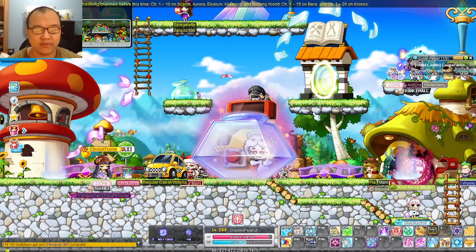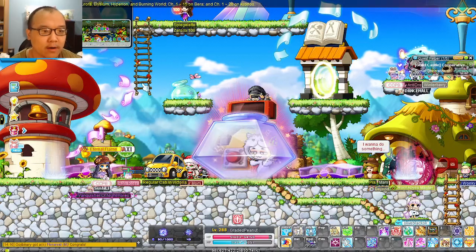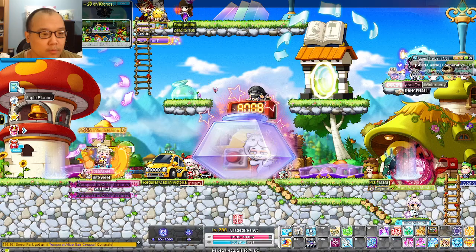Alright, greetings Panadians and welcome to a little bit of a showcase video for the new mechanic, which is the Maple Planner. The Maple Planner can be accessed via the left side of your screen — there's a little Maple Planner book, a little blue book.